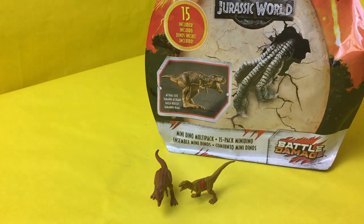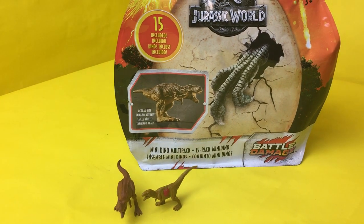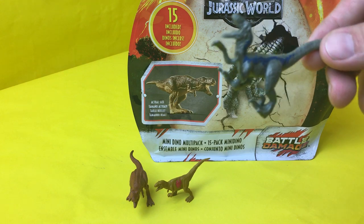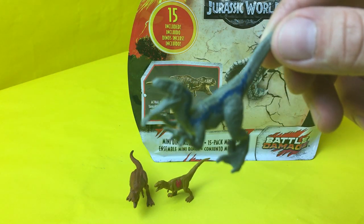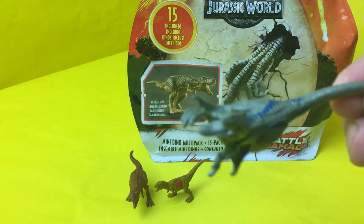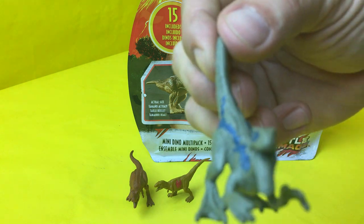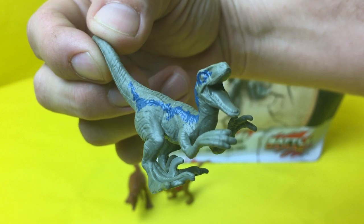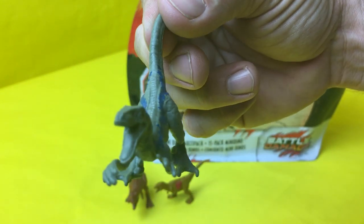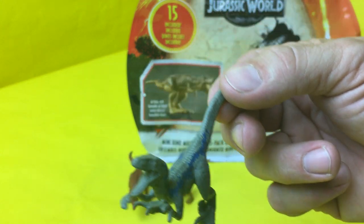Next it's our boy Blue! Y'all remember Blue — he's the friendly dinosaur that's vicious and saves the day. He doesn't have any battle damage on him, but you can see the blue markings on it. His face is pretty simple, but it'd be cool in dino battles.